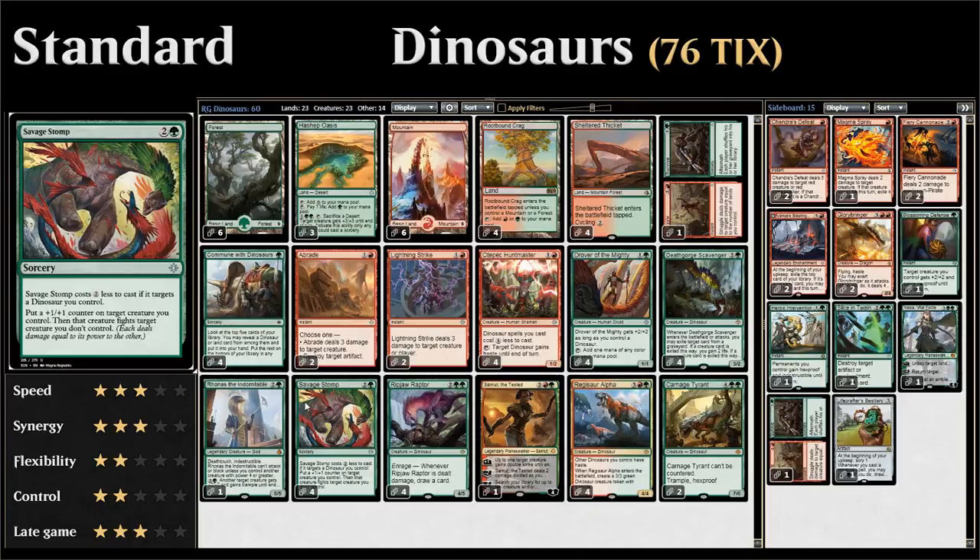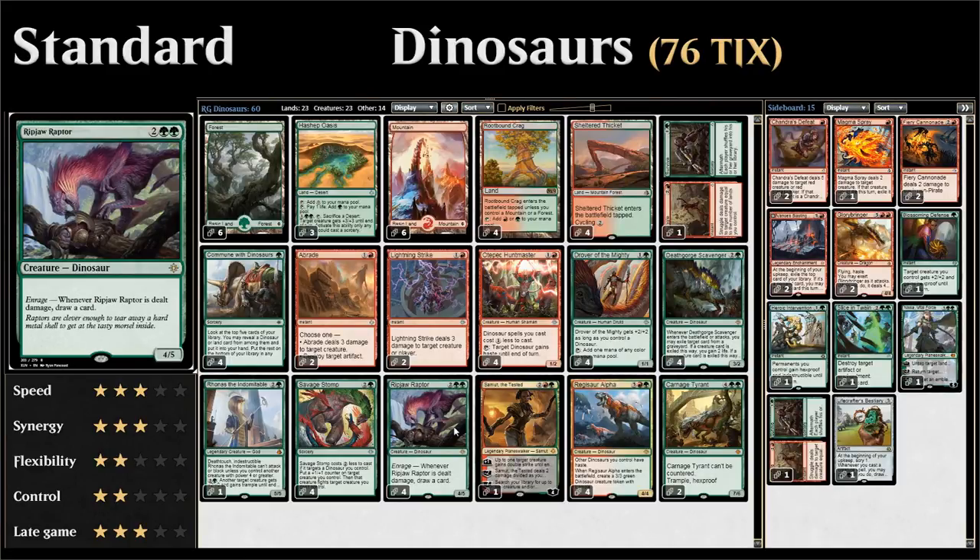We have four copies of Savage Stomp, one of the big payoff cards for being a dinosaur deck. Normally it costs three mana to put a +1/+1 counter on one of our creatures and have it fight an opposing creature, but targeting our own dinosaur reduces the cost to just one green mana — very powerful. It also enables enrage synergies with Ripjaw Raptor, a four-mana 4/5 that lets us draw a card whenever it's dealt damage, making it great against burn spells and with Savage Stomp.